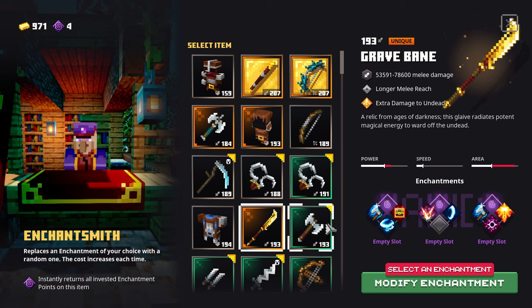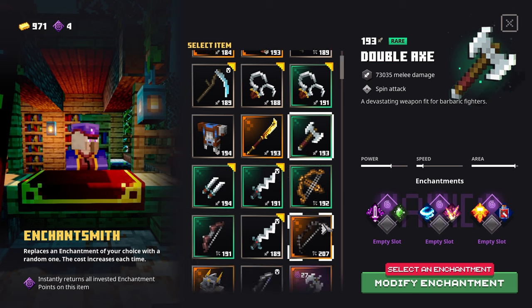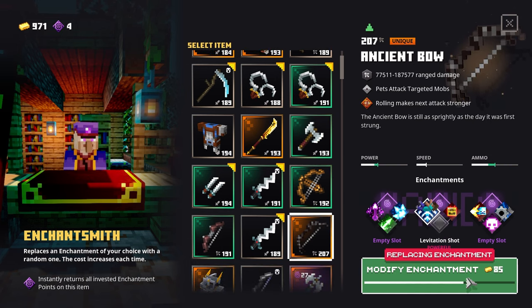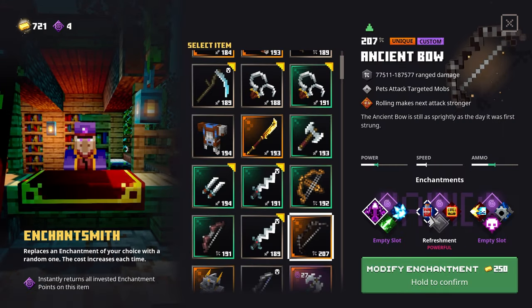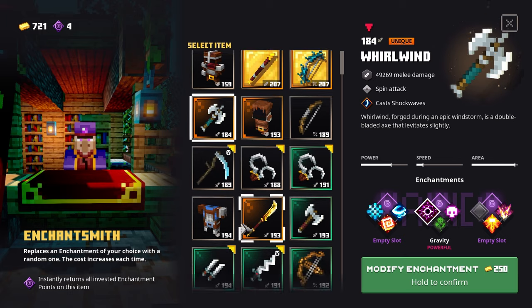You have to pay with gold, which can only be found in the ancient hunts game mode, and these prices are steep. For example, I rerolled an enchantment on a level 207 ancient bow and it cost me 250 gold. You get a completely random enchantment as well, so you can be spending thousands of gold to just get the right one you need. The prices do vary depending on the rarity and level of the equipment though, but not by much.